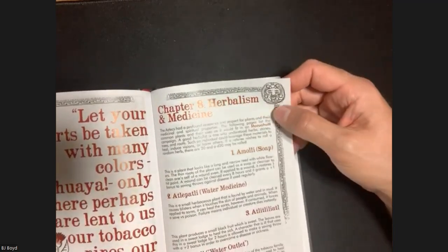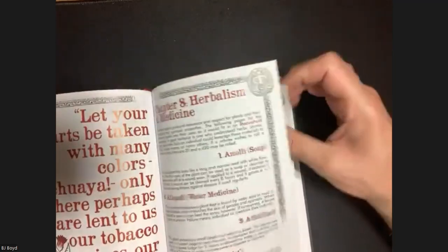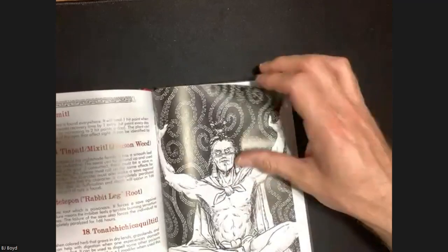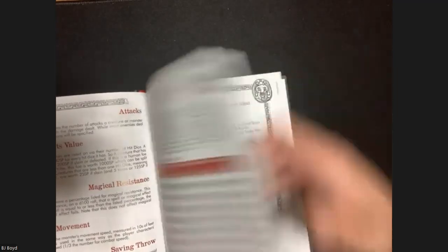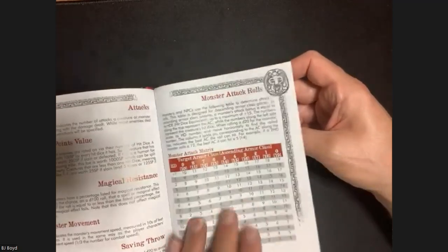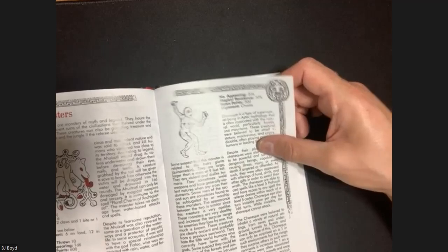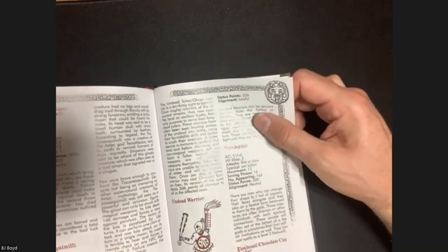There's a chapter on herbalism and medicine - well placed given that we don't have dedicated clerics like in D&D. Then the bestiary - monsters and foes of myth. A section on animals and a monster attack matrix, humans you run into, and then the monsters themselves. One cool thing we skipped over - the spellcaster, the Nahualli priest, also has a shapeshifter ability like a druid.